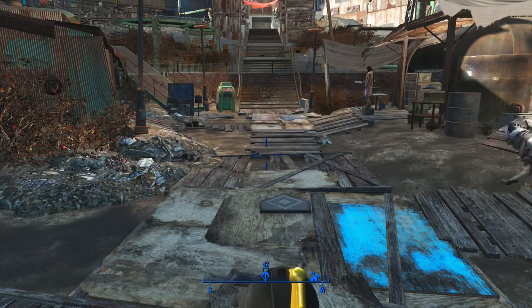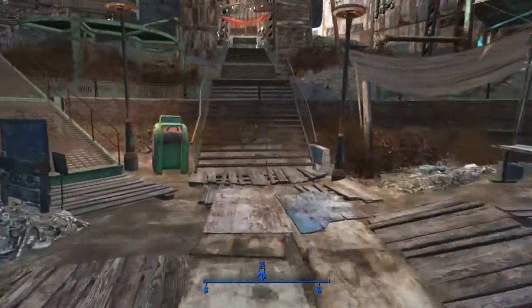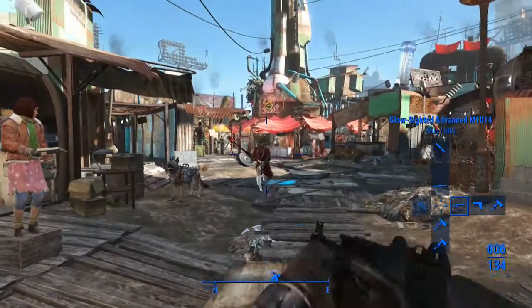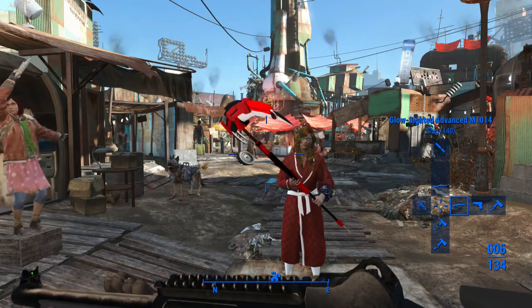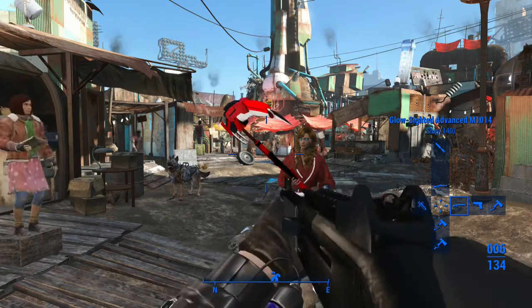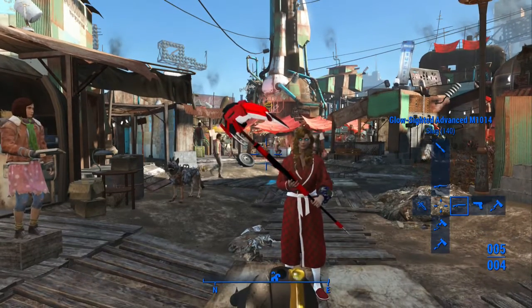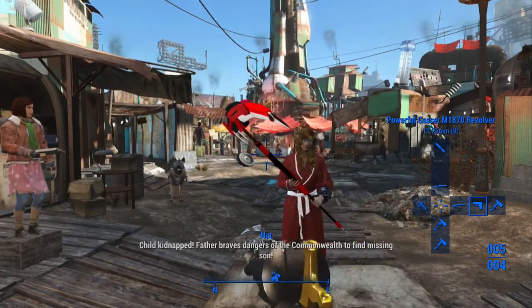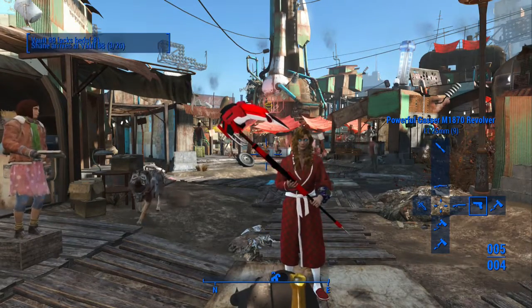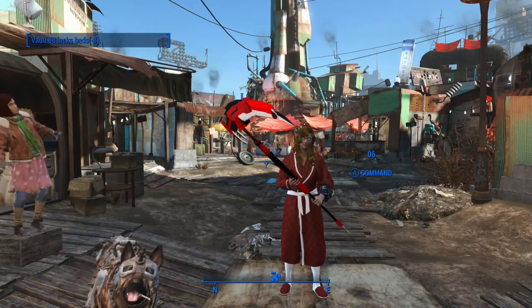Everyone, GG64 here, and today we are looking at three weapon mods. We are looking at the M104 standalone shotgun by Ashikara, then we're looking at the powerful Gazer M1870 revolver by DM RD Magnus, and finally we're also looking at the stun knife.